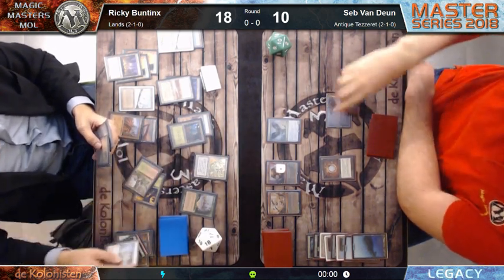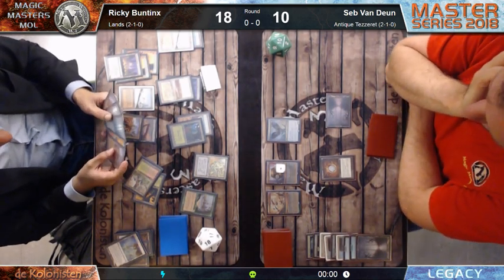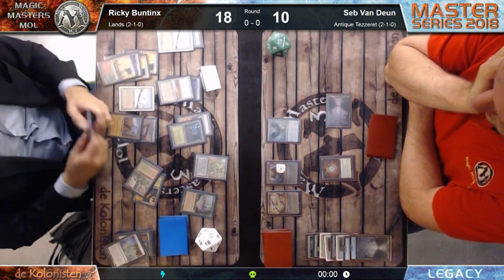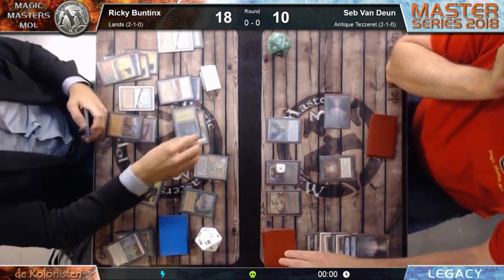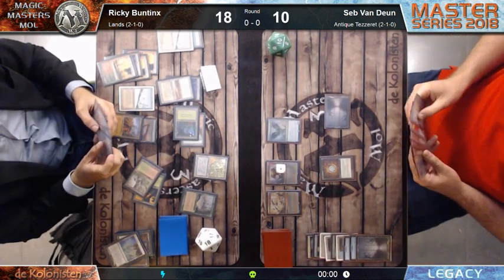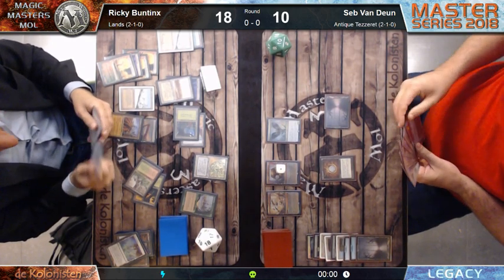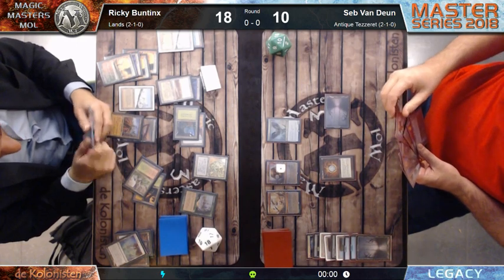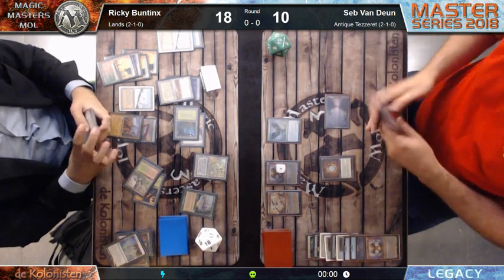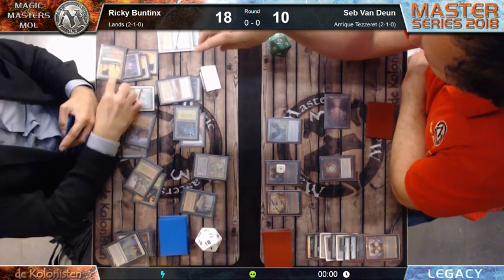Maybe he just wants to wait and have every piece of information from the deck - what comes out, what does he really need to sideboard in. Maybe there are still some cards he didn't see, like Tabernacle or Glacial Chasm. I don't think they're still in his hand from the beginning. I think he's just waiting to see what the deck is playing - by now he should know how it works.